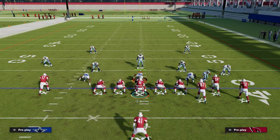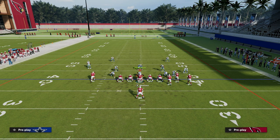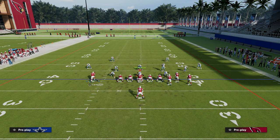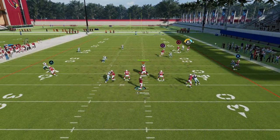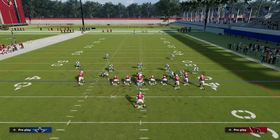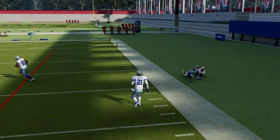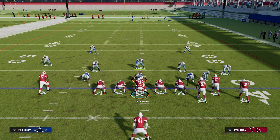Another quick tip — you can also do a more traditional flooding concept. Put the outside receiver on a streak, put the tight end on a zig, out, or flat, and call the play just like that. However, that deep corner route is honestly a little problematic for a traditional flood setup. That's where this double corner concept has really taken over this year — now you have two routes that can destroy man coverage over the top.